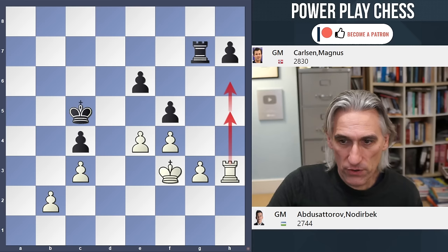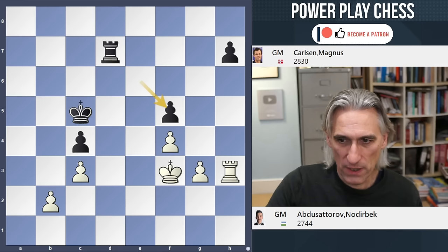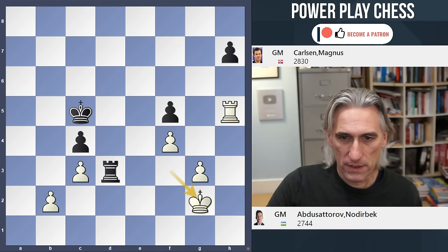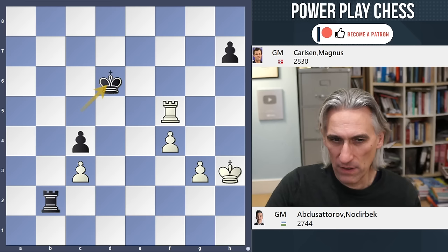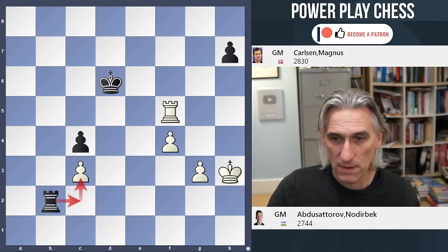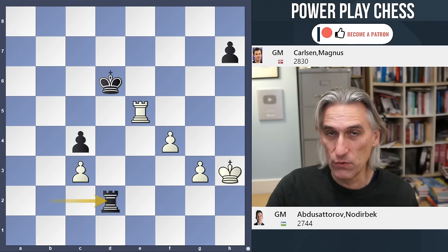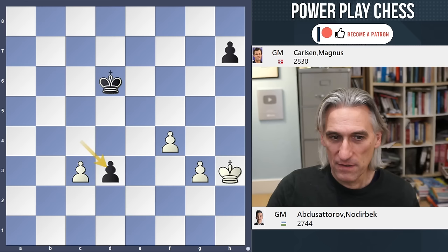Still a pawn up, still positionally very good. Rd7 — counterplay, this is what Carlsen is relying on. Pawn takes pawn, pawn takes pawn, and rook h5 targeting the pawn. Defending passively just isn't working because of g4 and there's a pin. So rook d3 check, and the king gets pushed around. Rook takes f5 check — Abdusatourov is still a pawn up. However, there have been pawn exchanges, which is good for the defender, and this pawn is a target. There's already a threat to collect this pawn. Rook e5, and rook d2 with the idea that if rook e3, then rook d3 — that's why the king was pushed all the way over there, because the pawn would go through.